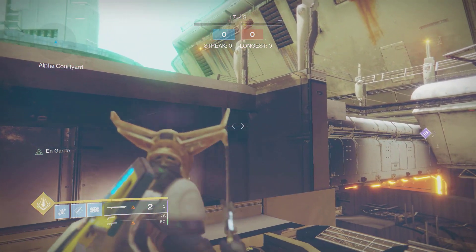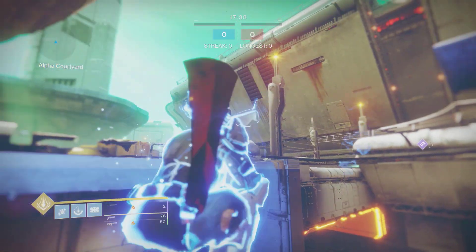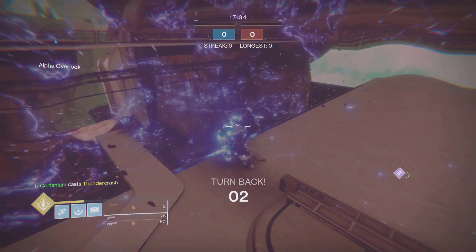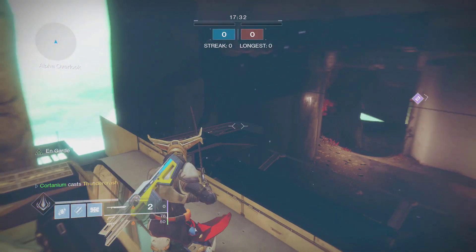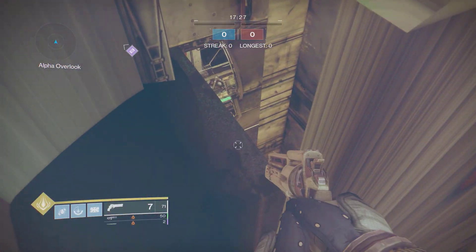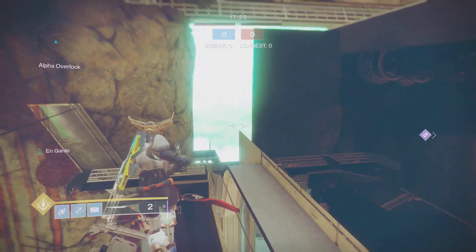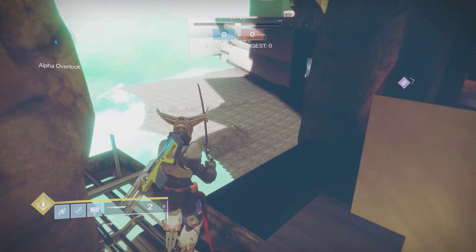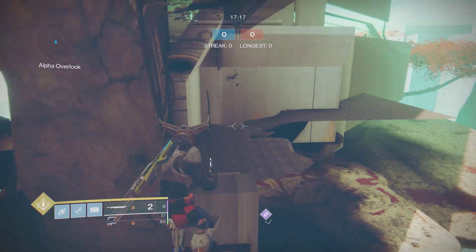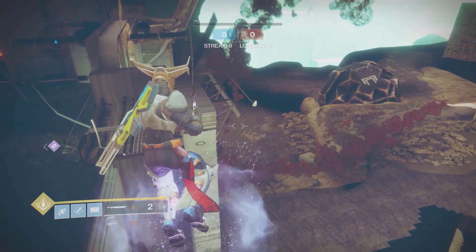What we can do is get to the other side of the map. All we need is to time a nice titan missile — I have no idea how Warlocks and Hunters would pull that off, but do something really fast. Now we are on the other side of the Firebase Echo map, on the opposite side where the Nessus ball is. This side I think is a lot more cool because it's more open.